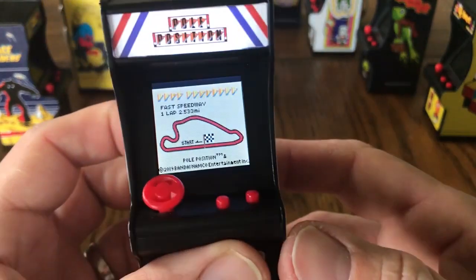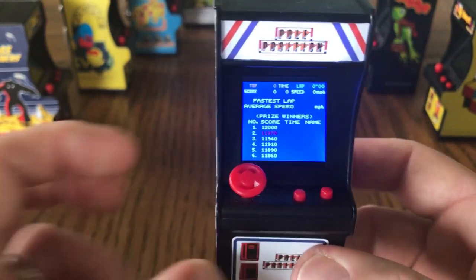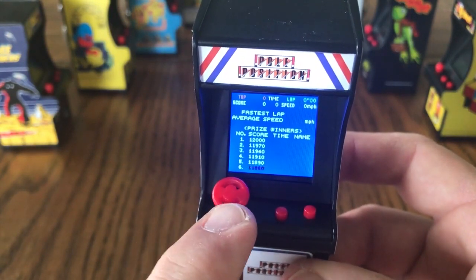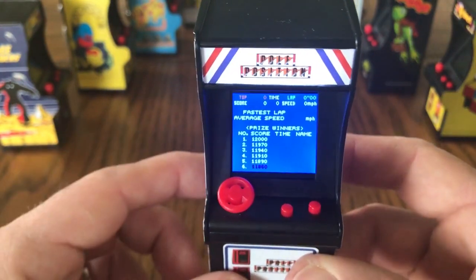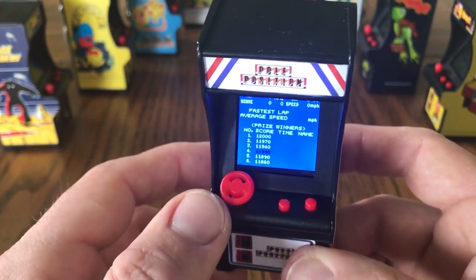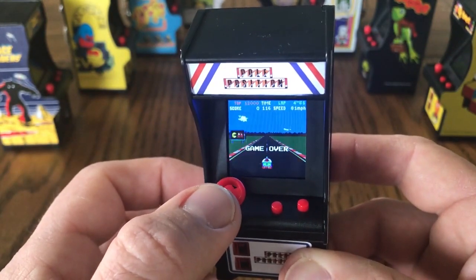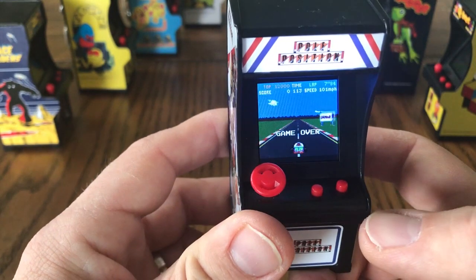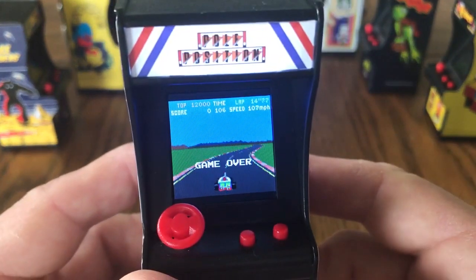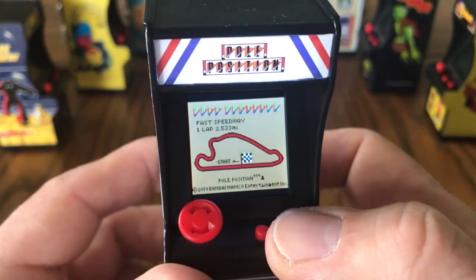Graphically it does look fairly close to the arcade version — it's not the arcade ROM, I can tell you that for a fact. There was a lot of speculation before this hit the shelves. It's got a steering wheel, but it is in fact just a joystick — it looks like a steering wheel. It doesn't turn left or right; you just move it left or right. It doesn't move up and down, although it's a little bit loose. We've got two buttons: the one on the right is accelerate, and the one on the left is brake. There is no gear shift, which we had in the arcade version.